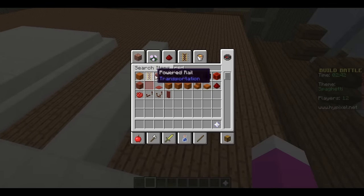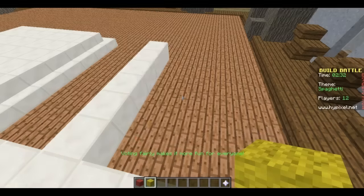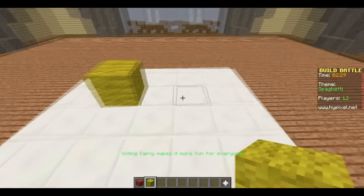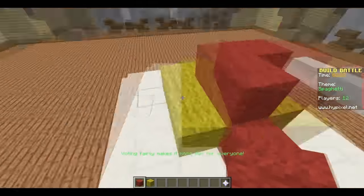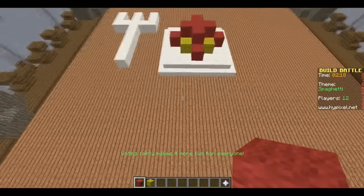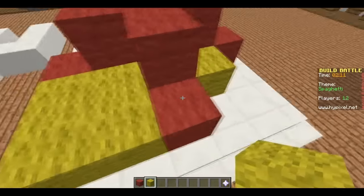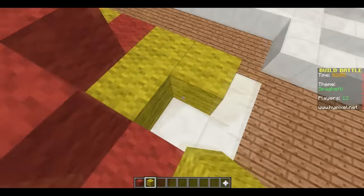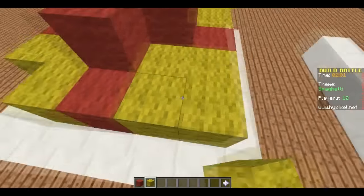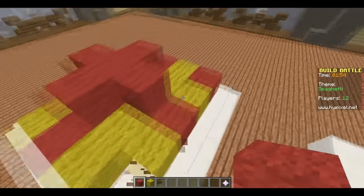Now we're going to need bread, wool, and clay. Now let's just do yellow wool. So let's make the noodles. And then just put the sauce. Oh my gosh. Let's just add a few noodles to it. It's like ramen. There we go. I'll use spaghetti sauce.